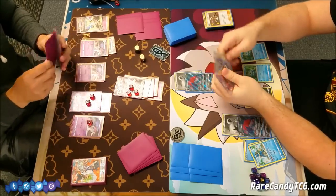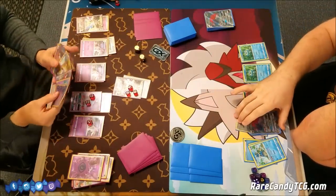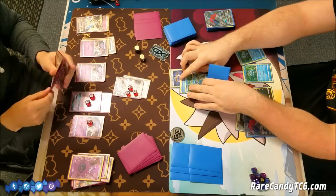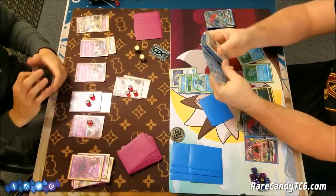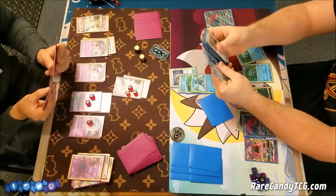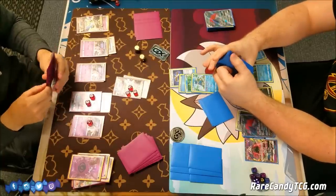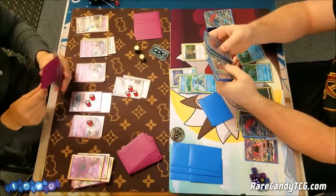I can definitely take a knockout on this Zoroark GX this turn, going down to three prizes. Brandon is probably going to catch up in the prize trade as well because of his Greninja line. If he can get Greninja GX with a double Colorless Energy, he can take a knockout on this active Ultra Necrozma. Right now Brandon is searching his deck with Tapu Lele GX, probably deciding what draw supporter he wants, and it looks like he's opting for the Mallow — saying he just wants to guarantee what he needs this turn. He only has the one Zoroark GX right now, so he only has one Trade.